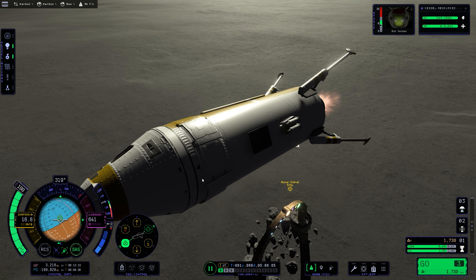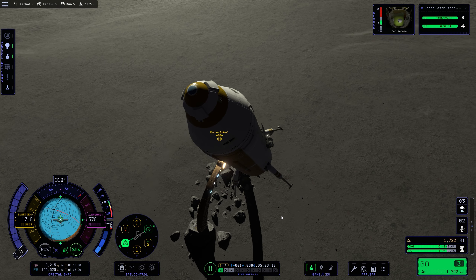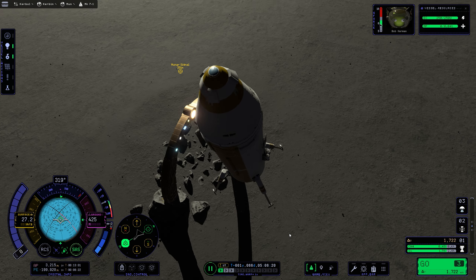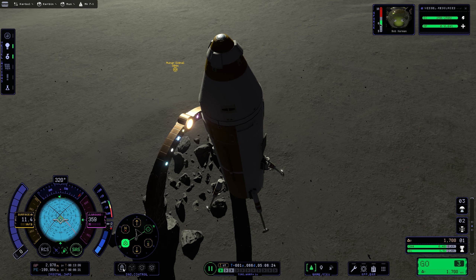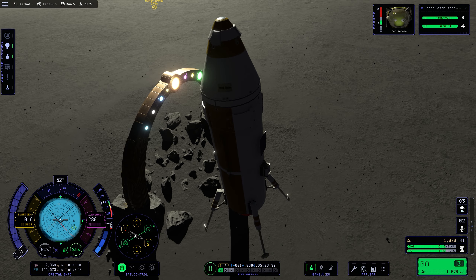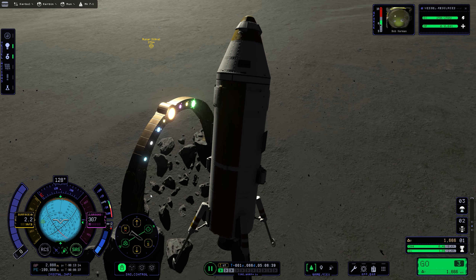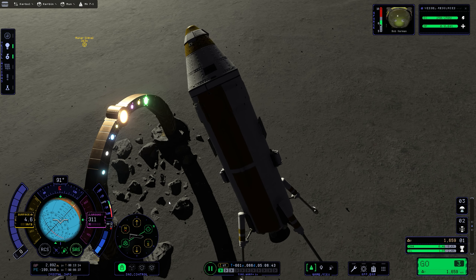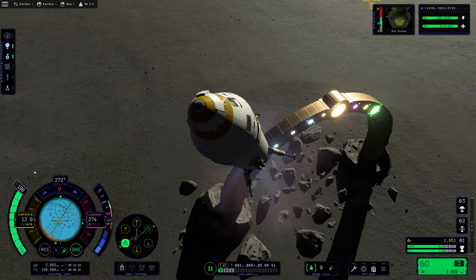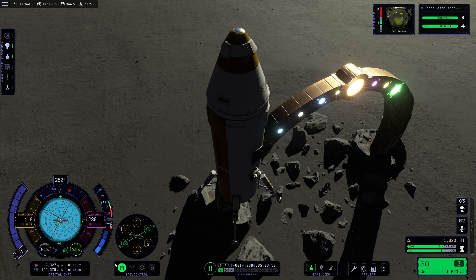I'm burning the last stage until fuel runs out — deployed it slightly early but needed the landing legs. Now transitioning from retrograde hold to eyeballing, which is genuinely difficult. It's hard to maintain precise control during manual maneuvering. You're definitely going to need more fuel than a normal landing because of all the adjustments — that's why I overbuilt this rocket.